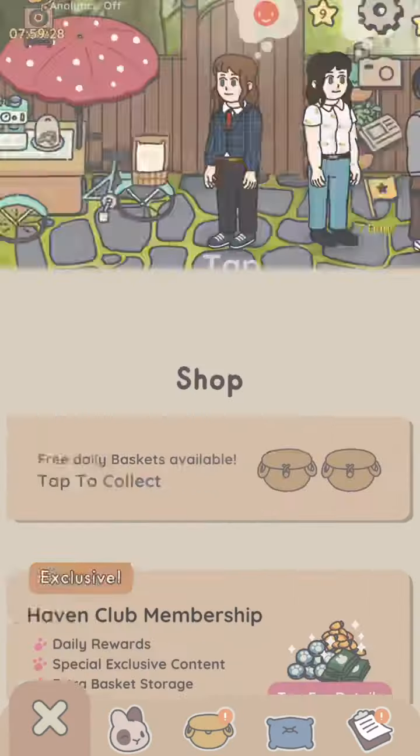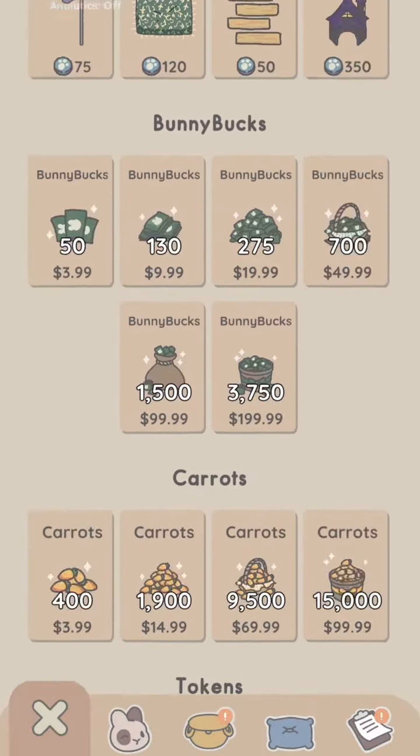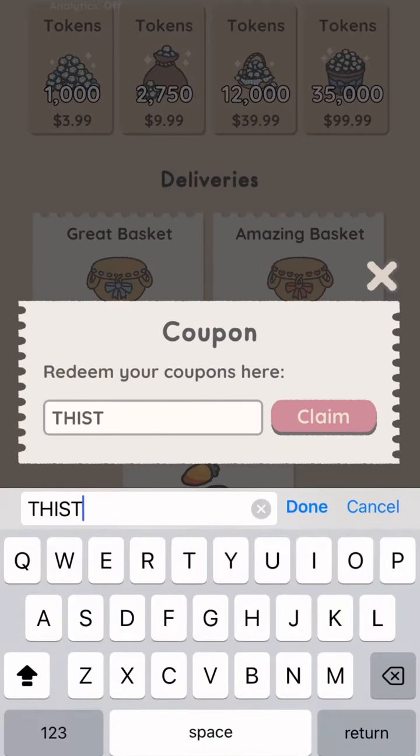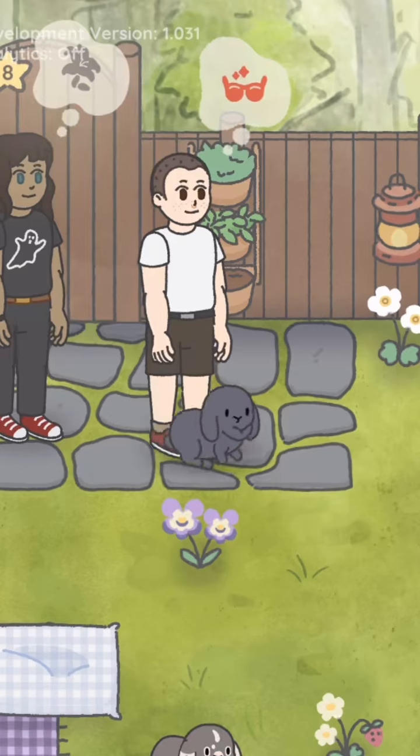If you click this little shopping bag icon and scroll all the way to the bottom, you can then click claim coupon codes. Then, if you type in TRIPPY HIPPIE in capital letters, you can get something in your game.